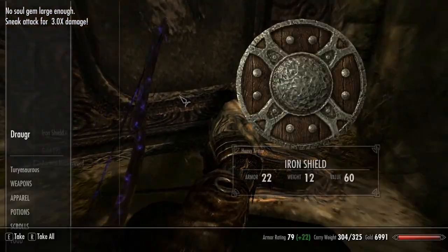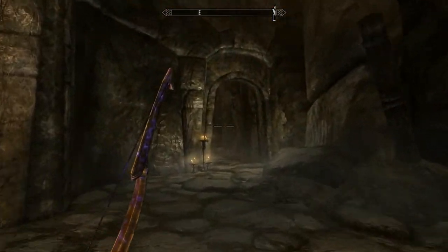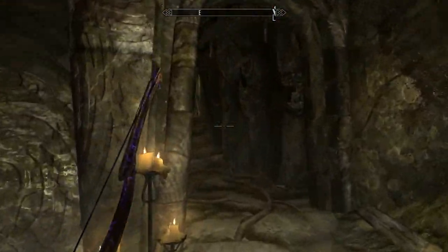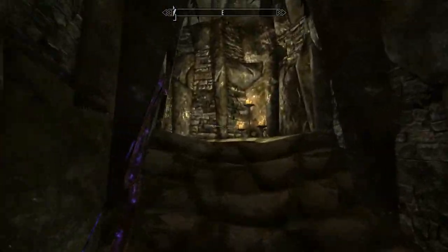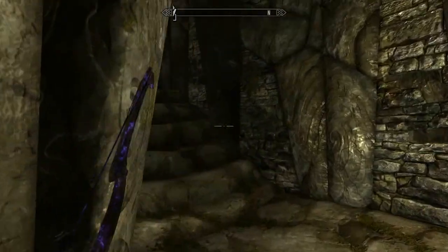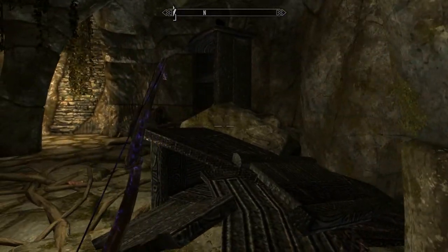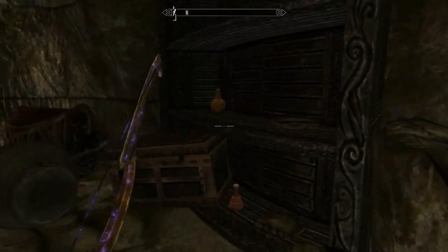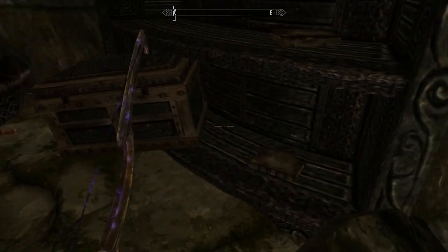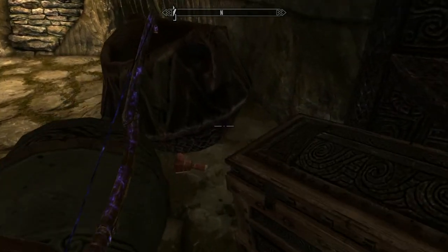No soul gems. I'm going to get a lot of enchanting levels once we're all said and done with this, which'll be good. Skirmisher potion, ruin book — searching the chest. Cool. Potions.